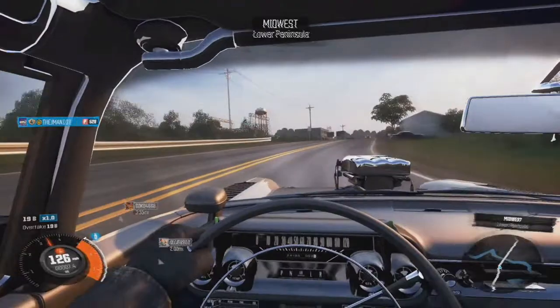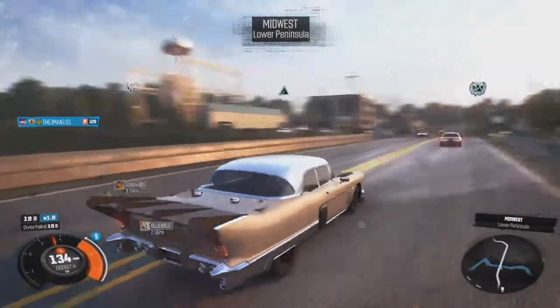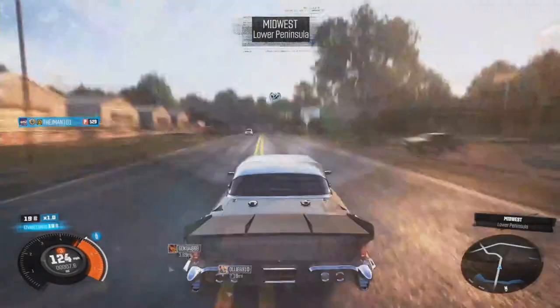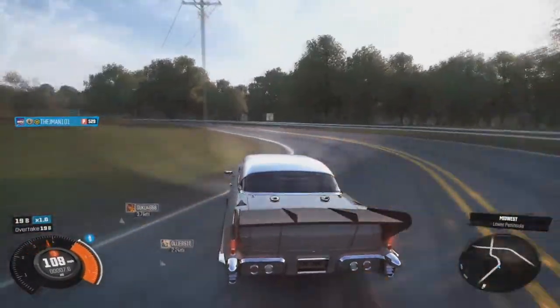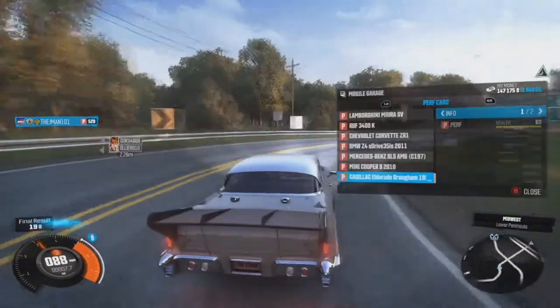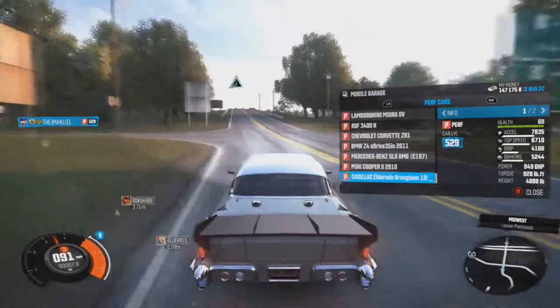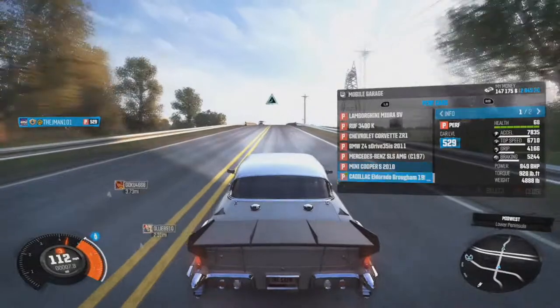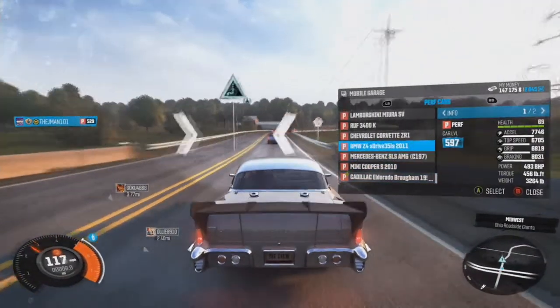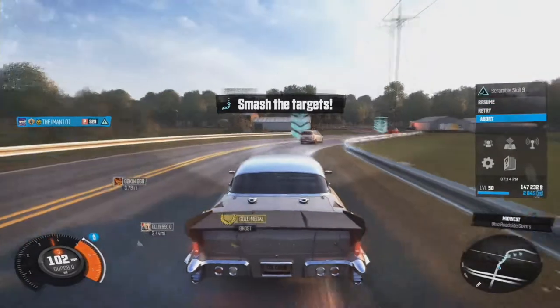Look at it — it's just a beast on wheels, literally a tank. It's a 1957 tank with suicide doors. Looking at the basic stats: 840 horsepower — holy crap, that's more horsepower than most cars in the game.